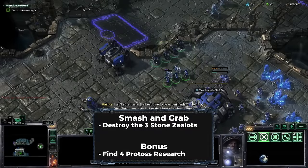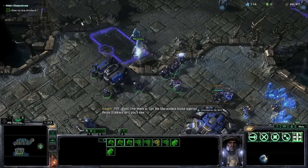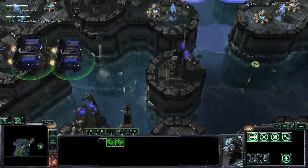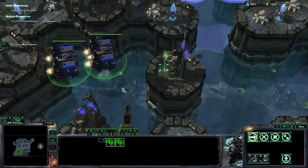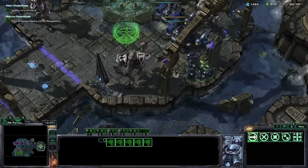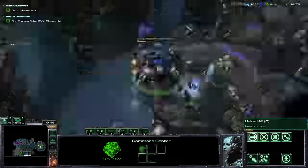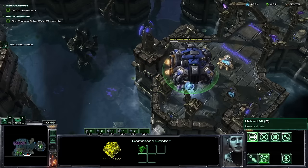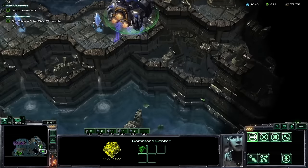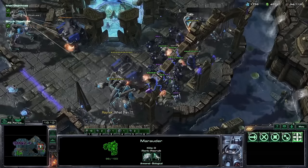Smash and Grab may be the most changed mission in the run. My first time through, I had to fight my way through the Protoss base, and it was not easy. But Pacifist Wings of Liberty forced me to look at the mission from a new perspective. I lift two barracks, float them to the Stone Zealots, and start proxying Marauders and Medics. I also use the Command Center drop trick from the Wings of Liberty speedrun to grab the bonus objectives safely and quickly. Once my army is big enough, I blast through the Stone Zealots effortlessly.